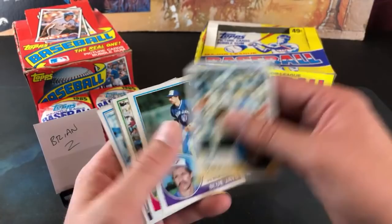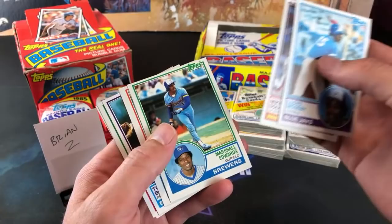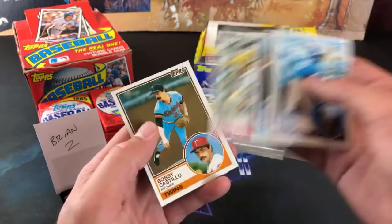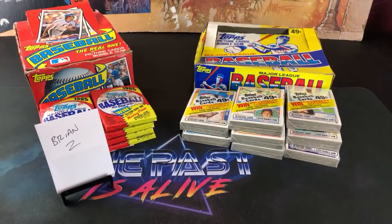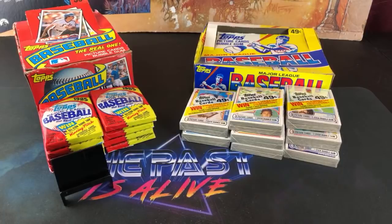Dave Winfield. Man, that was freaking awesome — very first pack. Please don't leave the stream, there might be more on the way. Marshall Edwards, Rick Miller, Tommy Boggs, Mike Norris, and Bobby Castillo. Tony Gwynn rookie card in the first pack — so awesome. Brian Z, congrats man, definitely made up for that dud of the 85 pack. Very very nice — that one is in the books.